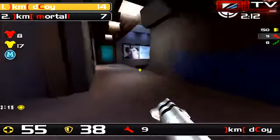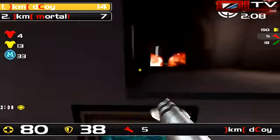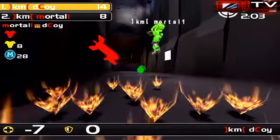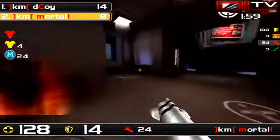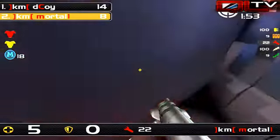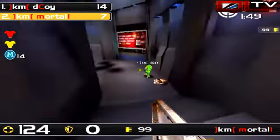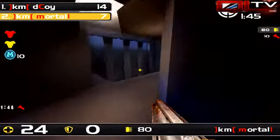One of the most endearing qualities of the pace of this map is that you can have a situation like we have now — seven frags down — and Mortal One technically can come back here because of the nature of Arawaka. It's nowhere near as easy to spawn camp here in Quake Live as it is in some other games.